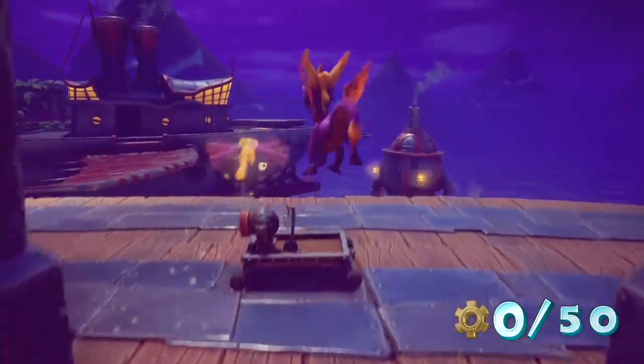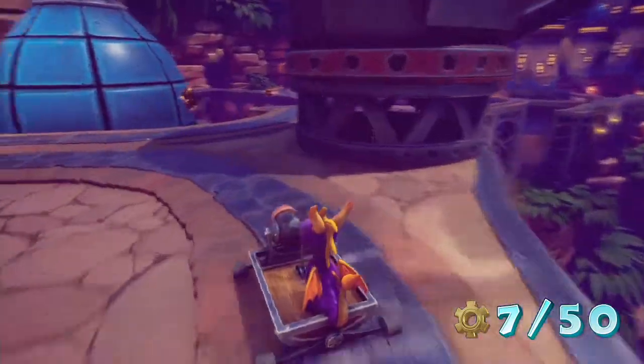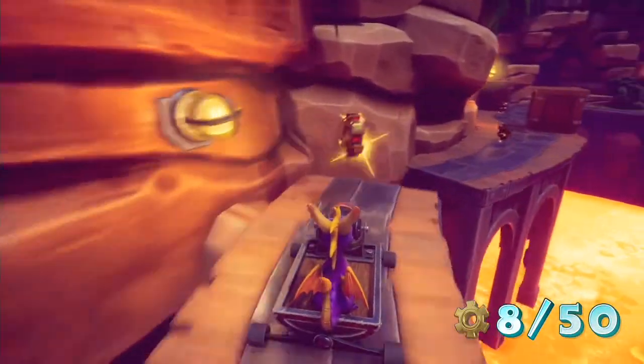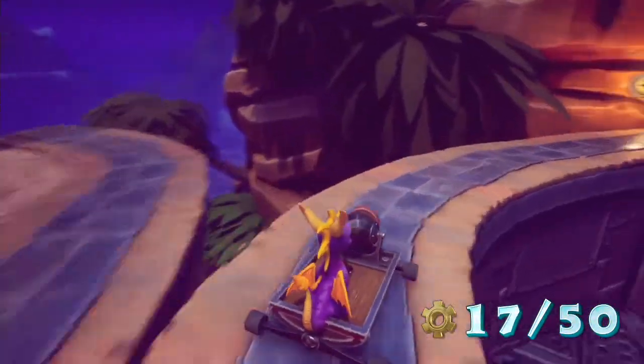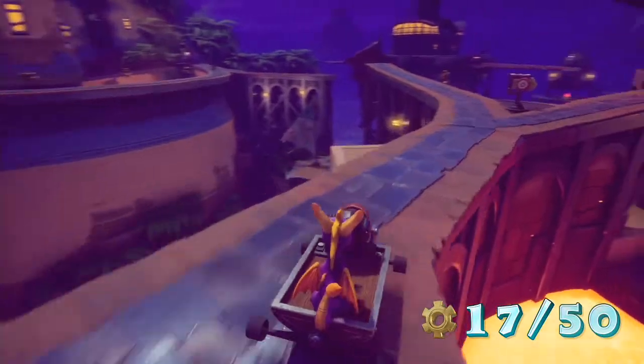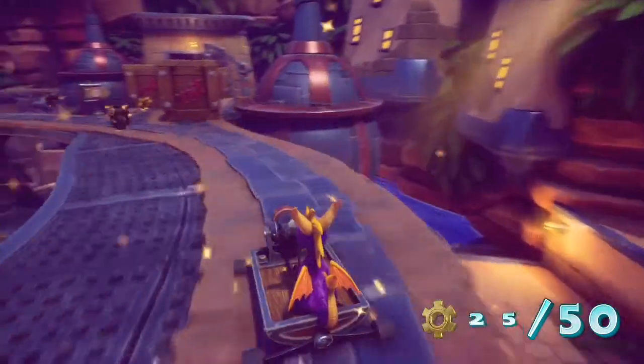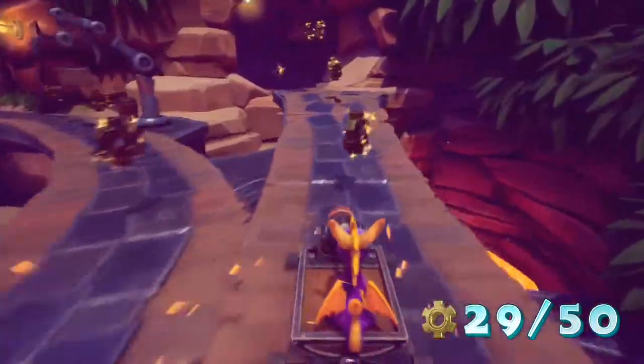Trouble No More. Do a clean run in the trolley — collect the gears in Breeze Harbor. Make sure you change track speeds on the analogue sticks and be careful not to move left or right too soon, as I had issues bumping into things during my playthrough. When a TNT barrel appears, shoot it by pressing circle; if it's a small box or crate, jump over it. Pick up all the gears and you will have your clean run and get the trophy.